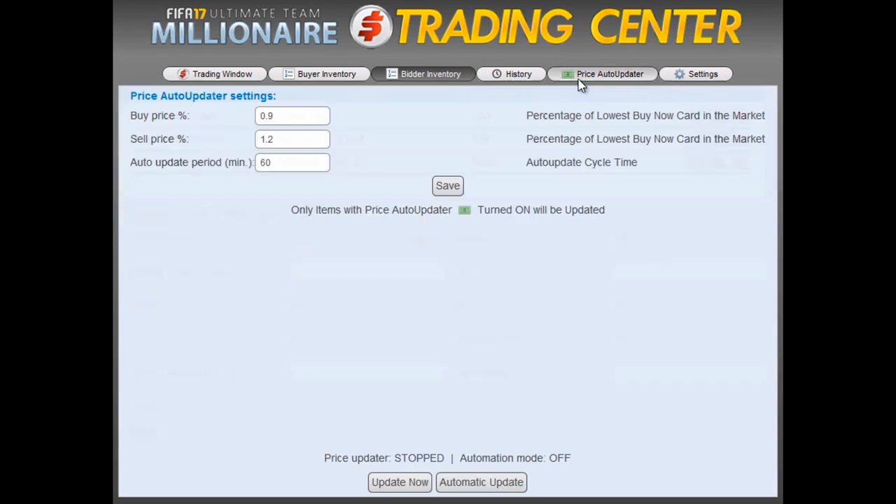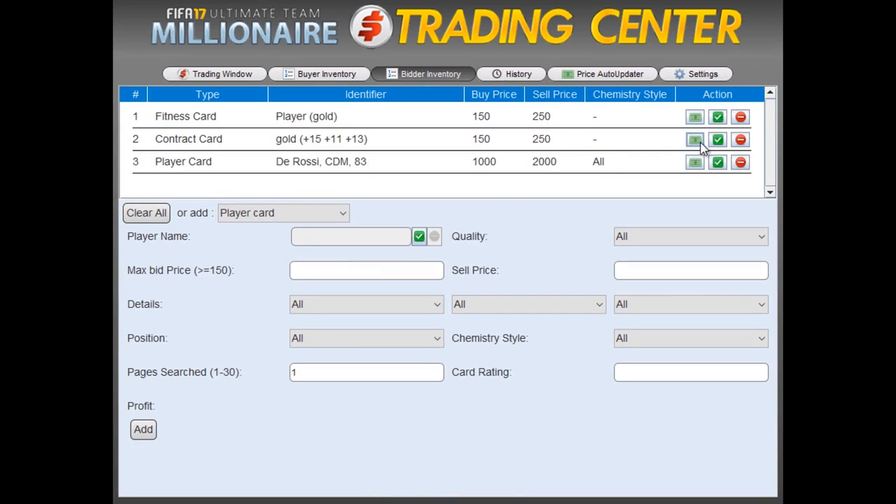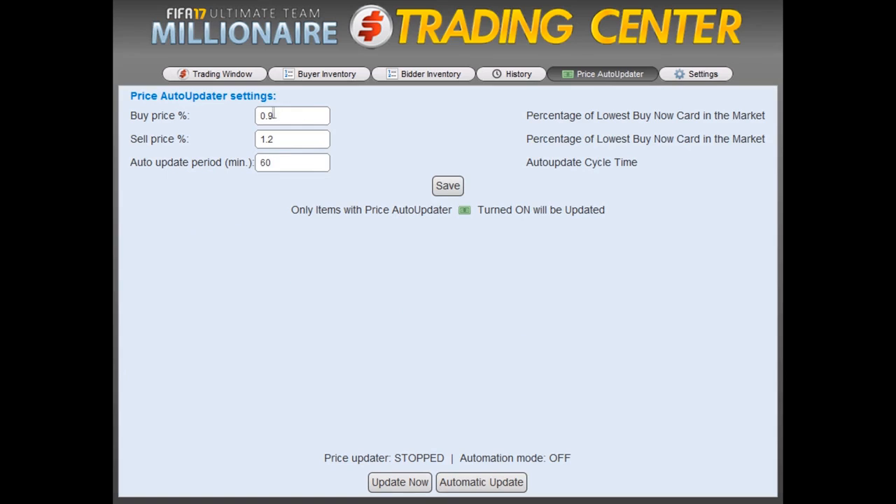A minor detail here: we unselect the Auto Update function from our consumables since I already know those consumable prices are up to date and we're using the minimum bid anyway. Now we want to go to the Price Auto Updater and update De Rossi's price. As an example, I want to calculate my buy price at 85% of the lowest buy now in the market, so I insert 0.85. And for the sell price, I'll be looking to sell at 20% over the lowest buy now. I click Save and update now.